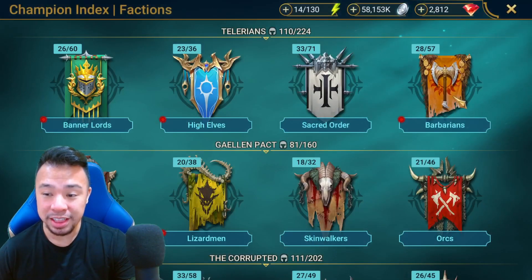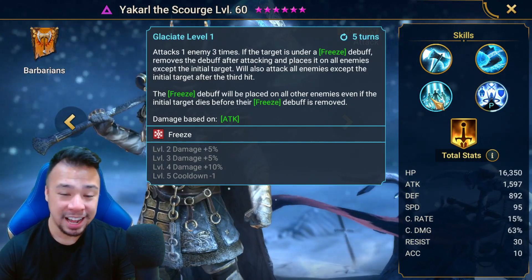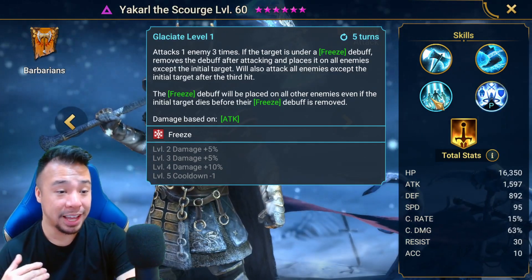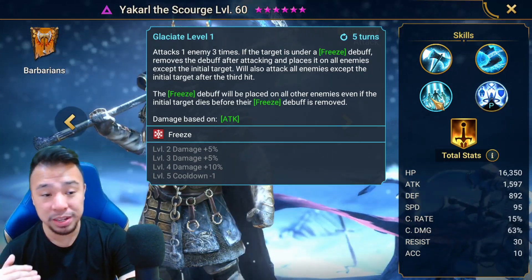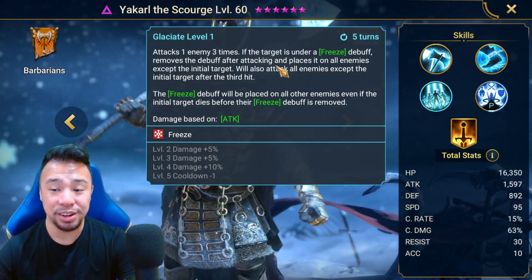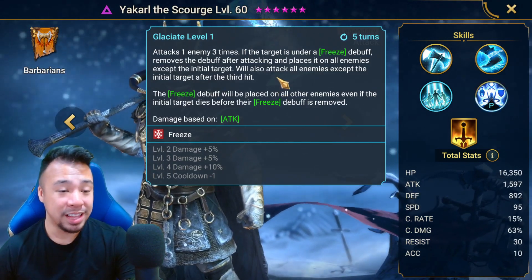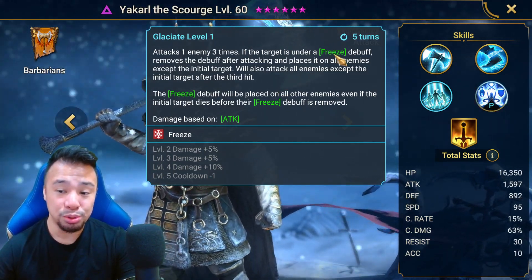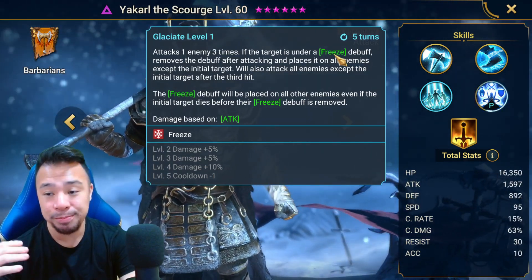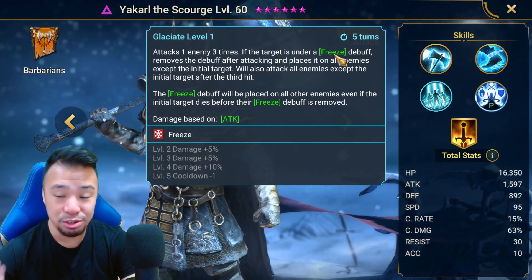What makes Yakarl so good after the buff? Right now he's widely regarded as one of the worst void legendaries in the game. Personally, I think it's because of his A3 — it's a single-target triple hitter that, if the target is under a freeze, removes the debuff after attacking and places it on all enemies except the initial target. The problem is you don't get the freeze if the target is not already frozen, so you need someone else to bring the freeze first.